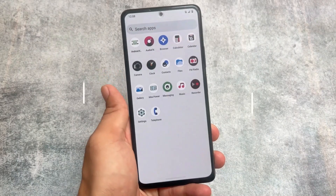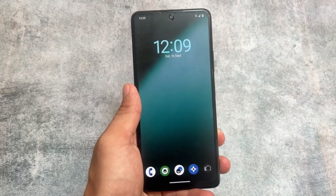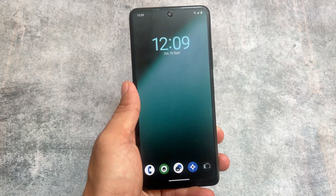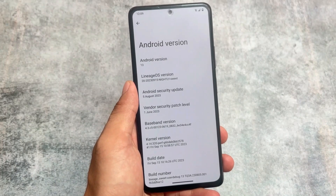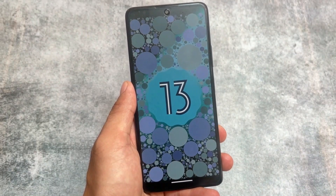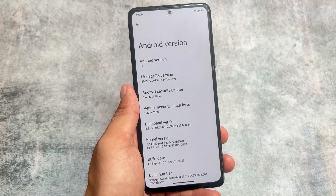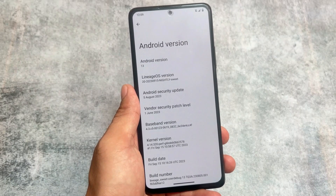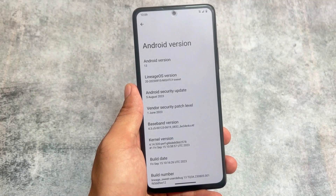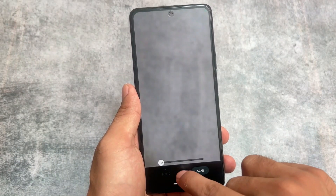At number five we have Lineage OS, the most famous custom ROM in terms of UI. This custom ROM is actually the worst among these five in terms of UI — that's just my opinion. By default the UI is something you'd want to try, but this is one of those custom ROMs that is not that good in terms of UI. However, in terms of stability, this custom ROM is amazing — best in terms of stability and performance, but in terms of UI I rank it at number five.